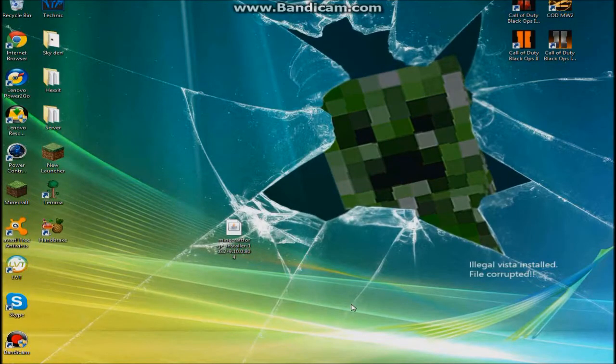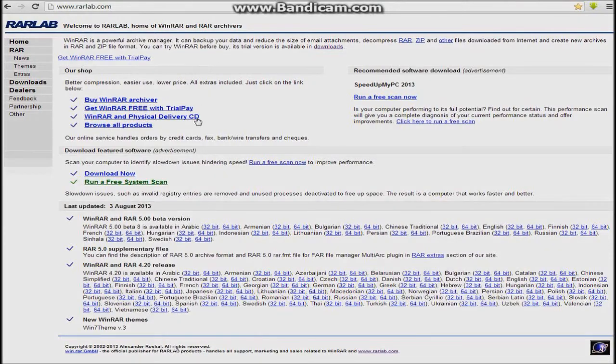Hello guys, today I'm going to be showing you how to install the McDonald's mod for Minecraft 1.6.2. First we want to go over to this page — all these links are in the description — it's winrar.rarlab.com. You're going to find your language; right here is English. Then you're going to click on the 32-bit or 64-bit, depending on what type of computer you have.